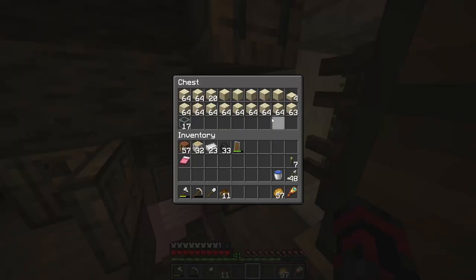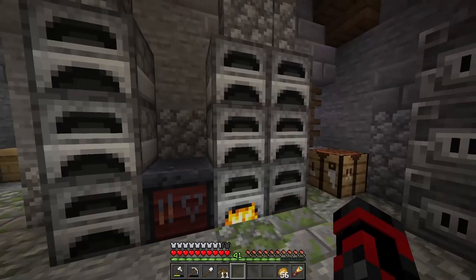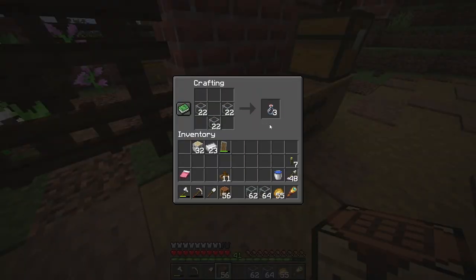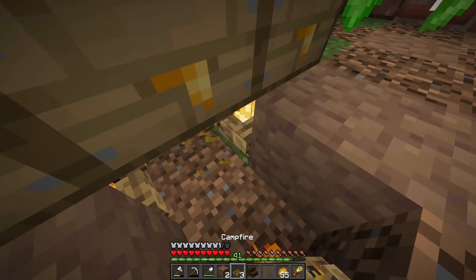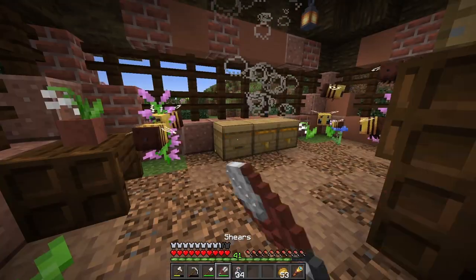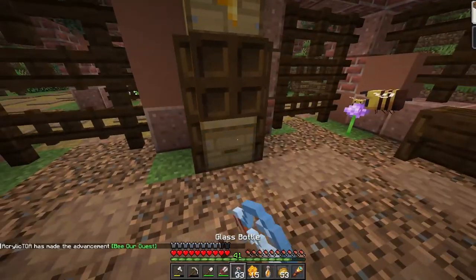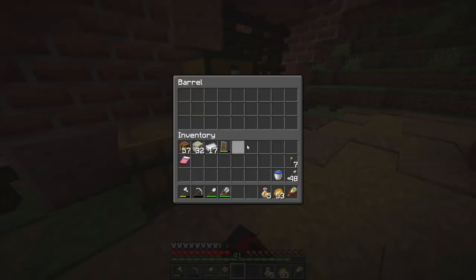Alongside the campfires we need to add under the bee hives, I also figure we're going to want some glass bottles and shears lying around the place for whenever we want to collect. Rather than running all the way back to the cottage where I keep most everything, let's go ahead and cook up some glass using our brand new smelter building so that the bee house itself can have everything we'll need for it in the future. The storage containers used for decoration purposes should be perfect for storing both the collection tools and actual items collected from the bees.